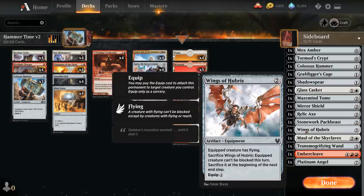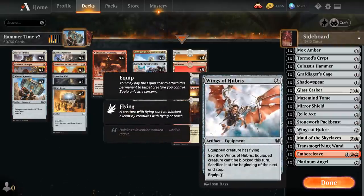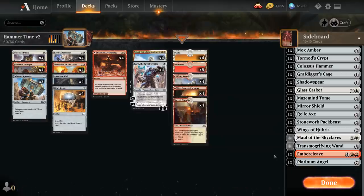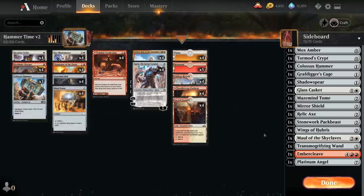Wings of Hubris gives our creature flying. You might think Colossus Hammer removes flying — and it does — but the order you equip matters. If you first put Colossus Hammer on and then equip Wings of Hubris, the creature will still have flying. Wings of Hubris also has great synergy with Fireblade Charger: it makes our creature unblockable until end of turn, then we sacrifice it at the beginning of the next end step. So if we equip our Fireblade Charger, we can get 11 damage in unblocked, then sacrifice the Charger for 11 more damage to the opponent — a single attack is enough to win.